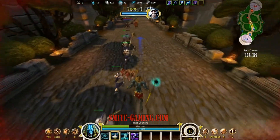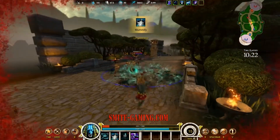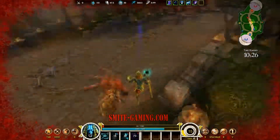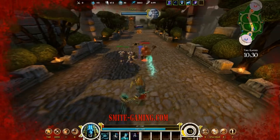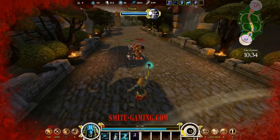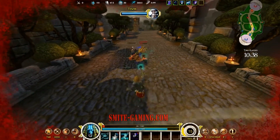Let's see if we can get this manticore in a stun real quick so I can show you. There it is — that's the ultimate, that piercing gaze. You can see the green lasers coming from his eyes — that's Death Gaze, and that does a whole lot of damage.